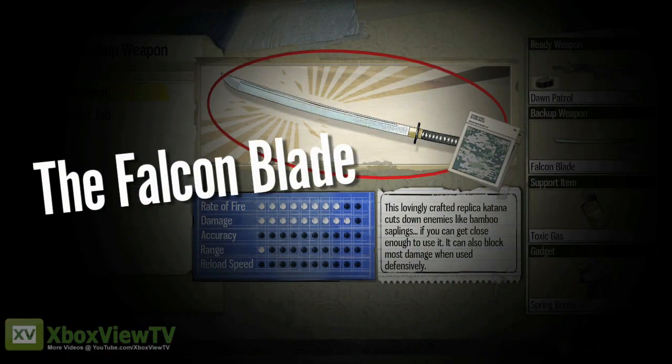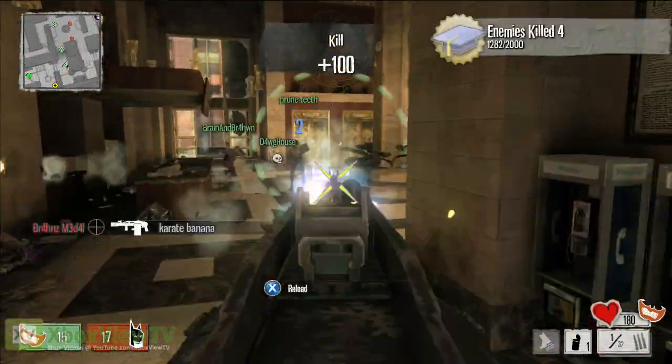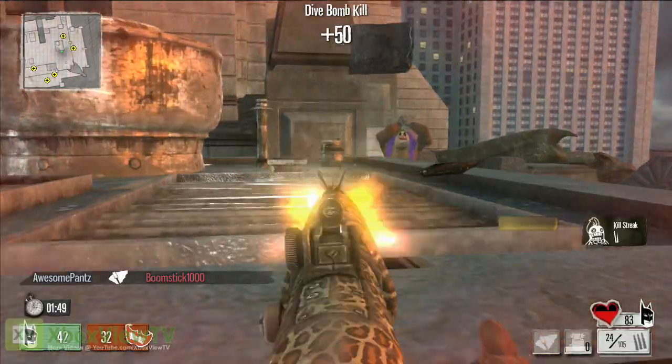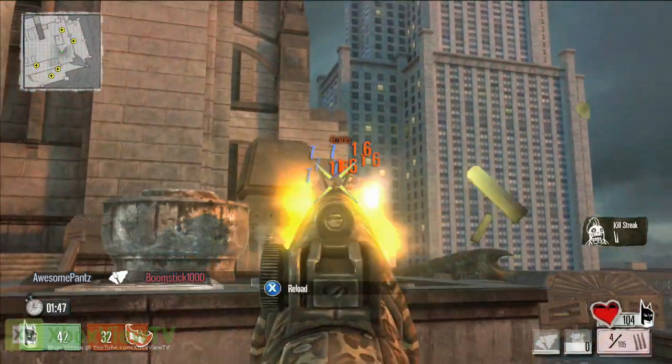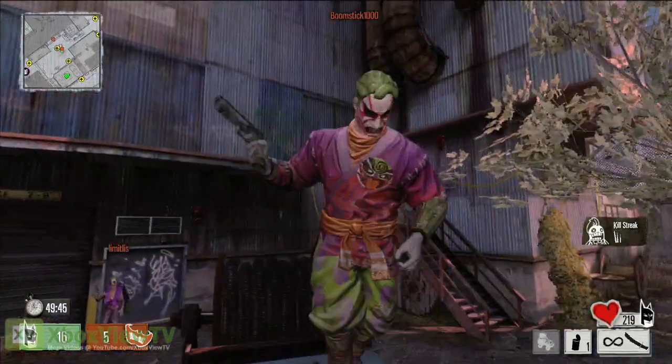For you melee enthusiasts, we're also adding the Falcon Blade, which is of course the Ninja Katana. Run out of bullets with your primary gun, pull out the Katana, slice and kill. This guy's actually blocking my bullets with the Katana, mitigating my damage. Here you see me doing it in first person and then cutting him down with it.